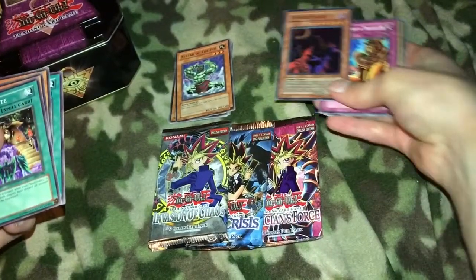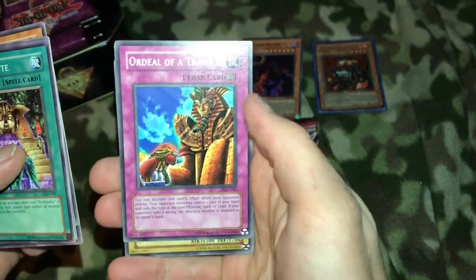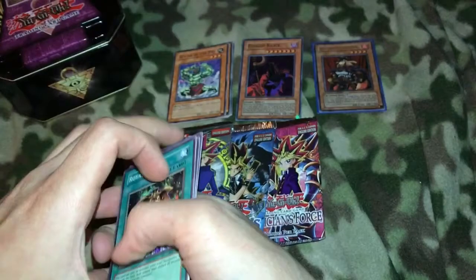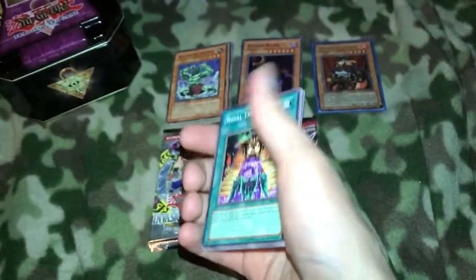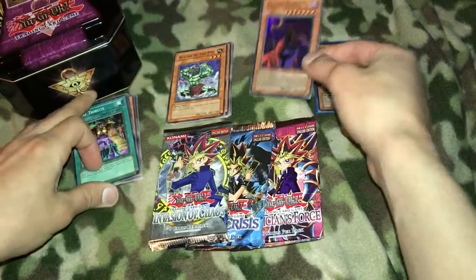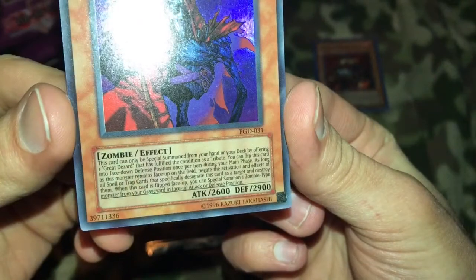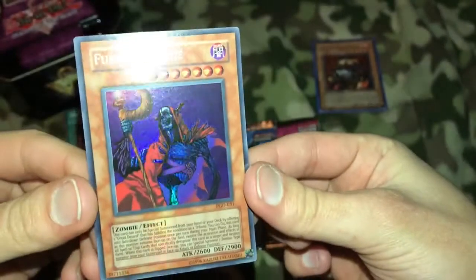I'm gonna have to get one of these boxes because there's a lot of zombie cards in it and I like zombies. Ordeal of the Traveler. Road Keeper — look, there's another zombie. I think I'm gonna try to find a booster box of Ferrari Guardian and just buy it, either limited or first edition. I really want to do that. I don't know if it's valuable or high up there in the ranks, but it's still a nice card — look at that description too. Wow, that's awesome guys.